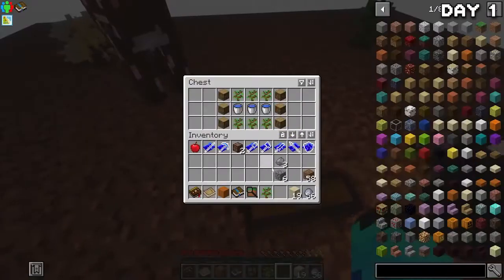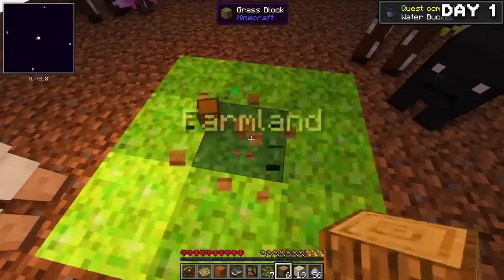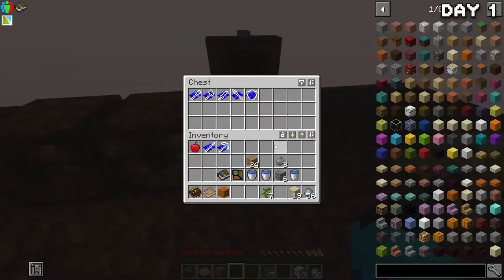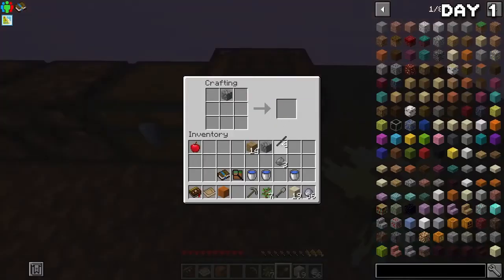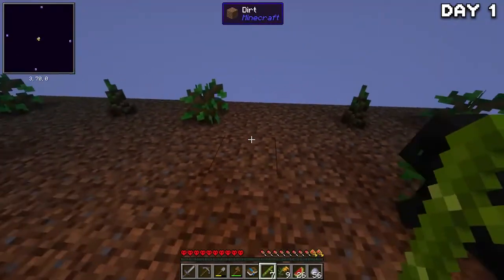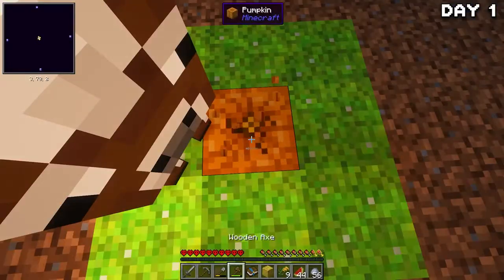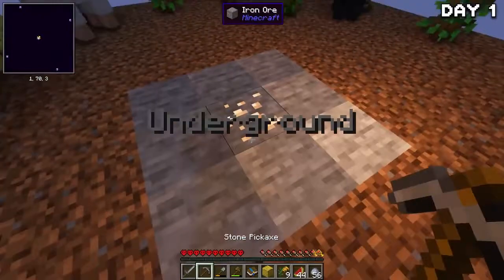I found a chest containing some wood, saplings, and water buckets, and that was the end of the first phase. Now with some wood, I sorted my inventory and made some basic tools. I found a lot of food items during this phase, as well as some bamboo that I quickly planted down. And just as quickly as this phase started, it came to an end — now we're in the underground phase. Two phases in one day; I'm getting too quick at this.